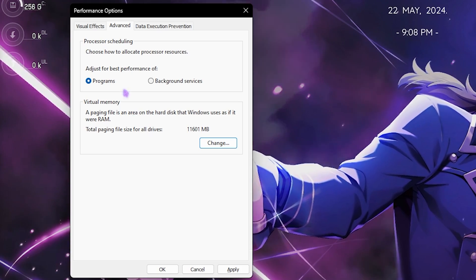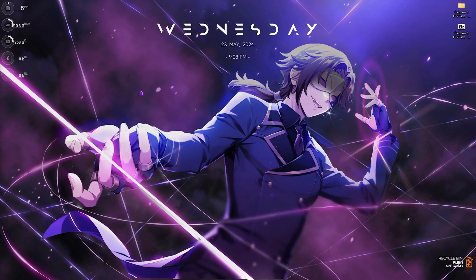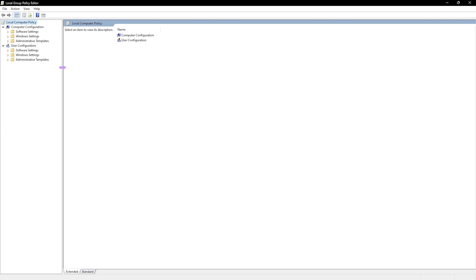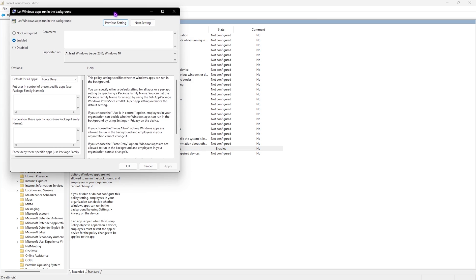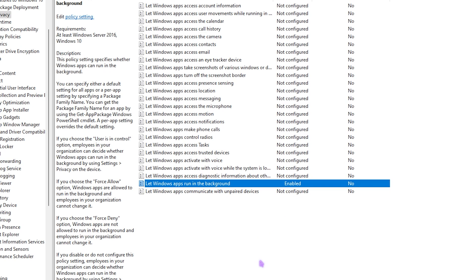The next step is the Local Group Policy Editor — this is only available for Windows Pro users. Search for Local Group Policy Editor and open it. Go to Administrative Templates, then Windows Components, then App Privacy. Double-click 'Let Windows apps run in the background,' click Enabled, and set Default for All Applications to Force Deny. This disables background apps and helps you gain extra FPS.